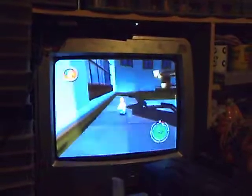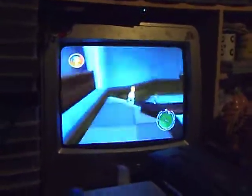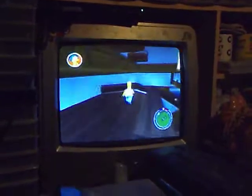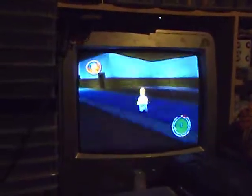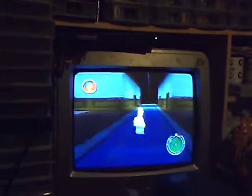Oh my god, I'm actually here. This isn't supposed to happen. I am with Homer in the first level in Mr. Burns' mansion. Simpsons glitch achieved! Look, there are the doors — just to prove it.